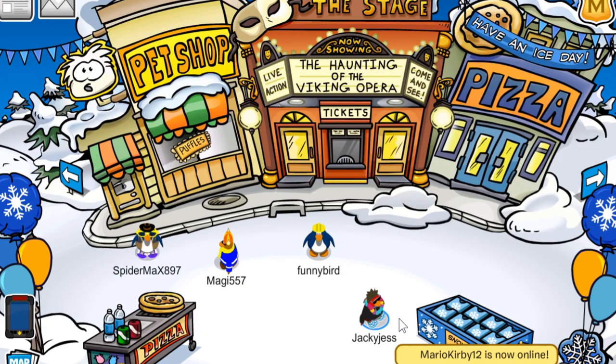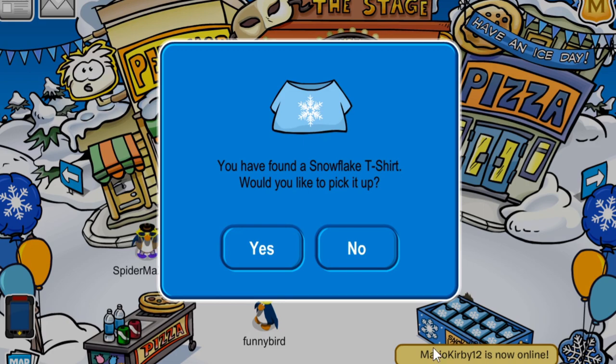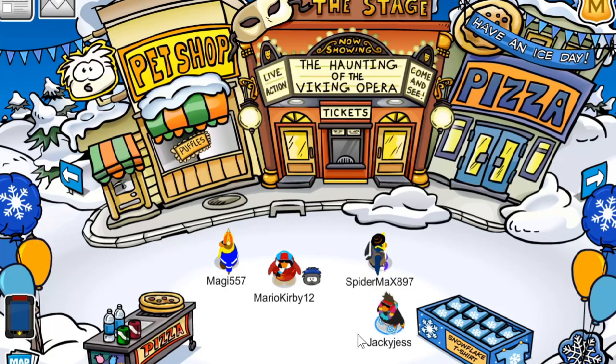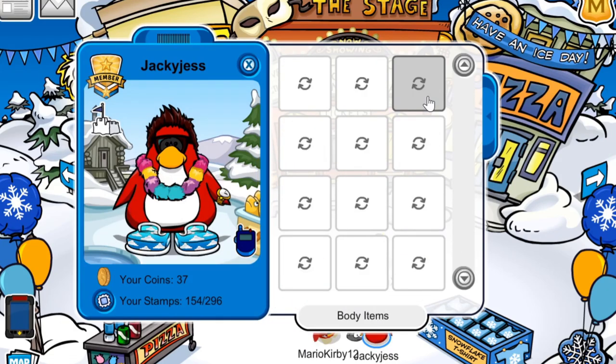I just want to end off in the plaza because you can pick up another item, which is the snowflake t-shirt. It is free, so make sure to go over to the plaza and pick that up. This is what it looks like in my inventory.